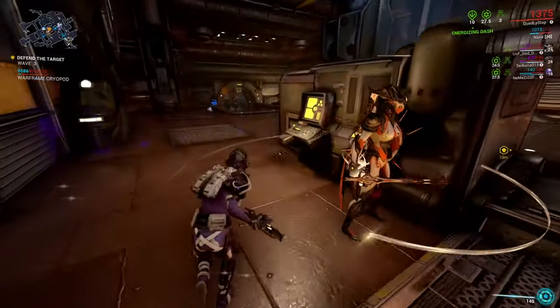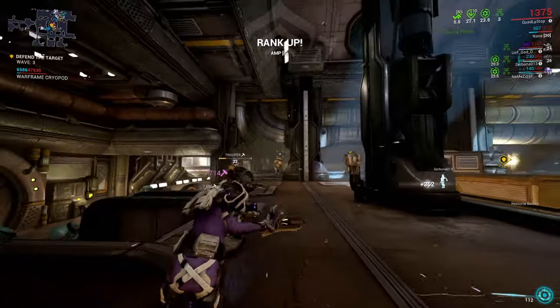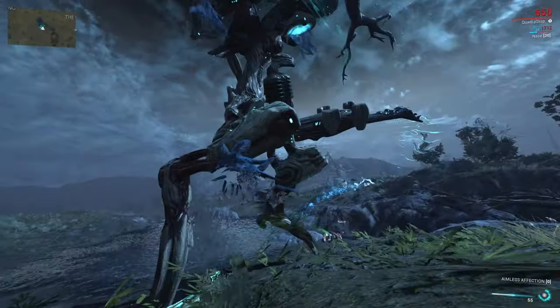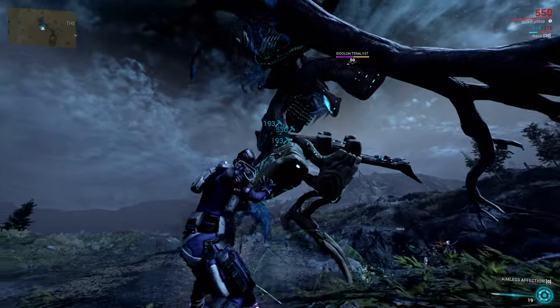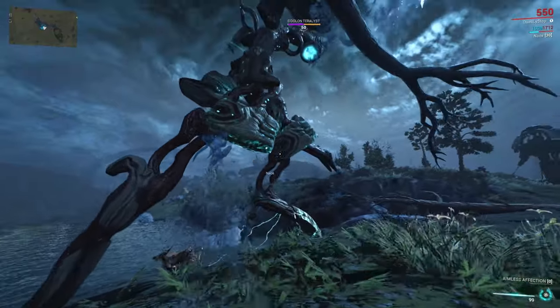Shwaak Prism is one of the best early Prisms. Its short but wide and very powerful pulse wave is amazing against groups of enemies, individual enemies, and also the Teralyst. It staggers enemies on impact and destroys the Teralyst's shields in about 45 seconds. It is even good enough to go for the Eidolon Teralyst. An all-around amazing Prism to play with early on.